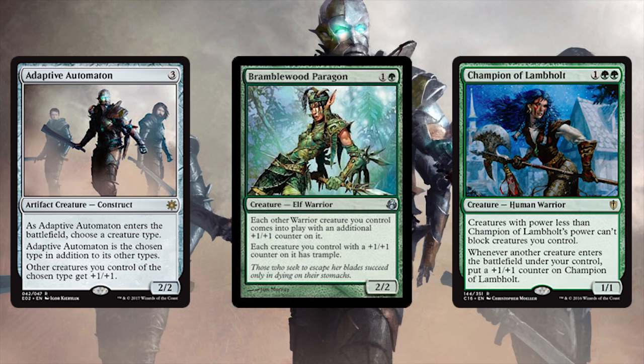As we've seen, we're creating and attacking with a lot of warriors, so let's make them even more dangerous. Adaptive Automaton buffs all our warriors. Bramblewood Paragon gives all of our warriors a +1/+1 counter and subsequently gives them trample — it's a nice self-synergy. Champion of Lambhold will get beyond gigantic since warriors are entering the battlefield left, right, and center, giving it near-unblockable.